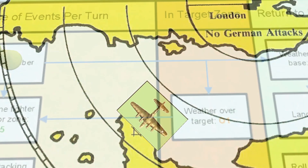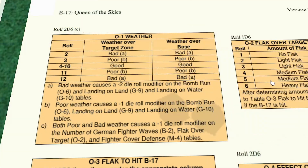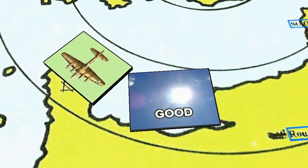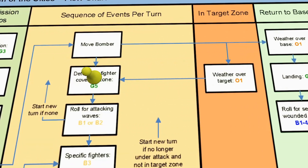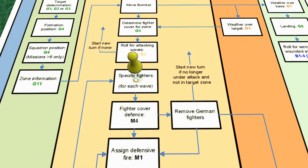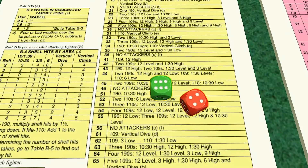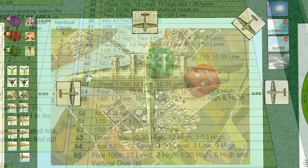We find ourselves over the target. We're going to check the weather in the target zone and we roll a five — good weather — which is fine. Hopefully we can actually hit some targets this time. But first we need to check for the number of target waves. We roll a three, so we only have one wave to face, which is good. We roll a 64, which is four FW 190s, which could be a bit of a problem.